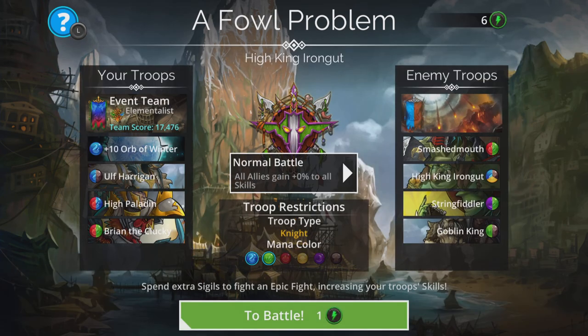The team I'm going to be using for this is a fairly straightforward team. I'm in the Element of This class. I'm going to be using the Orb of Winter, Ulf Harrigan, High Paladin, and Brian the Clucky — just for the fun of that new Wish Gem, to see if that will turn up.